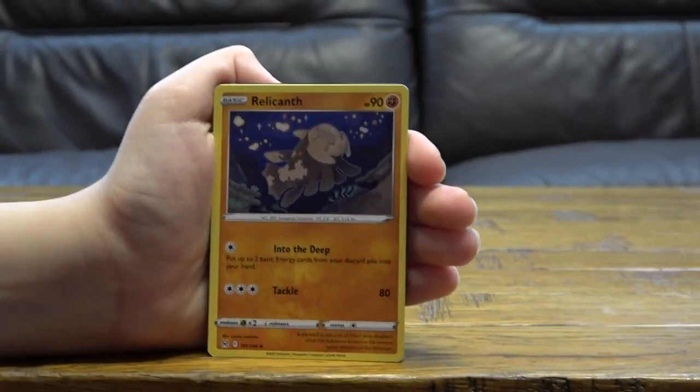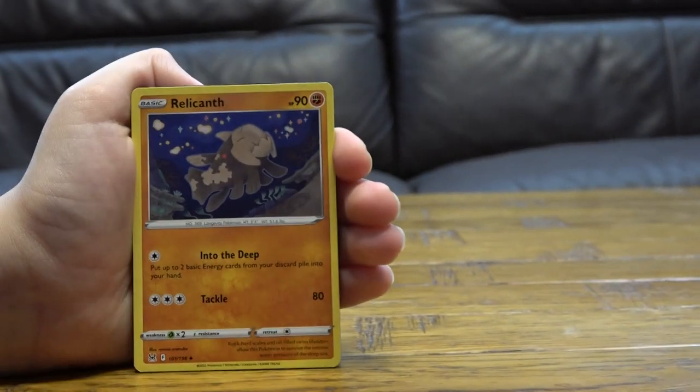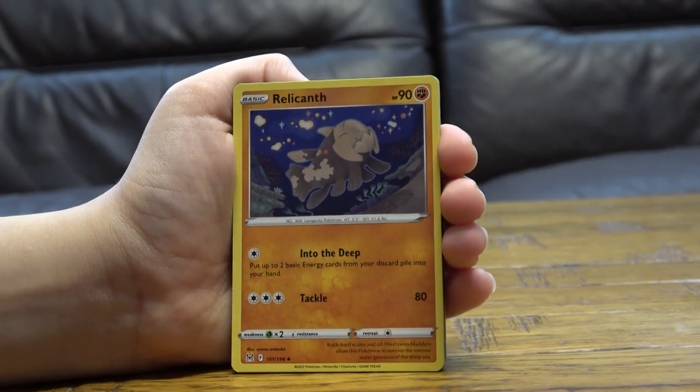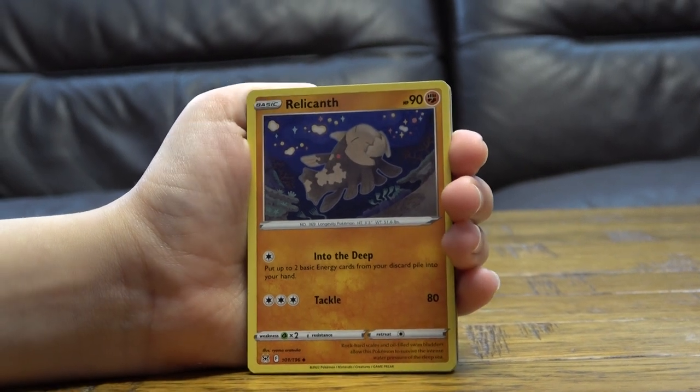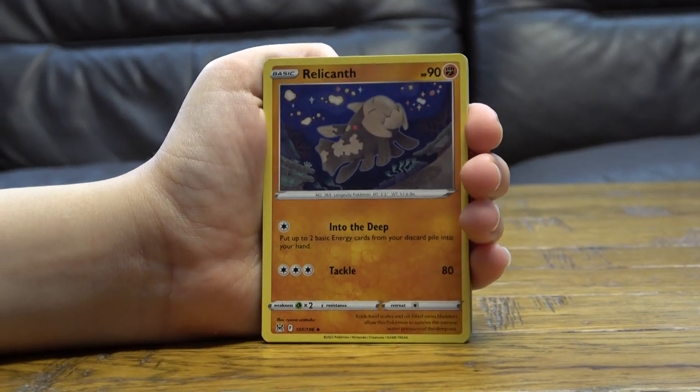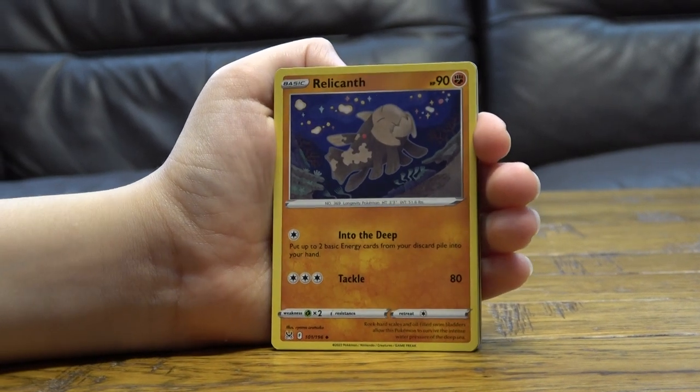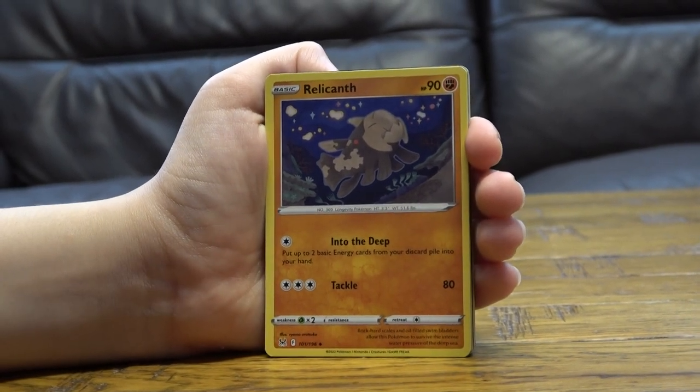Relicanth — basic, 90 HP. For one energy, Into the Deep: put two basic energy cards from your discard pile into your hand. For three energy, Tackle does 80 damage.